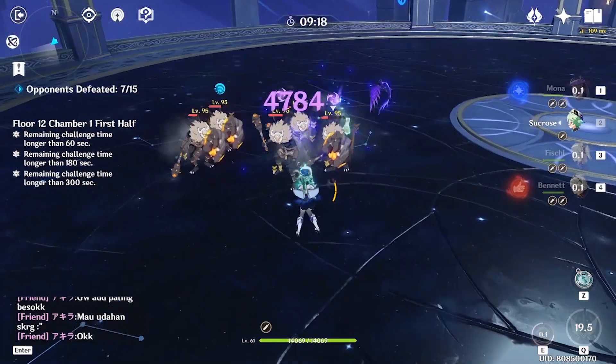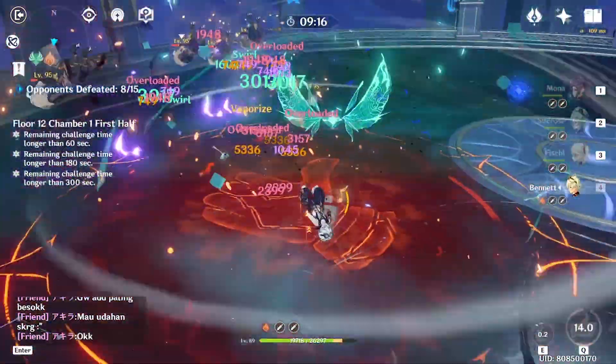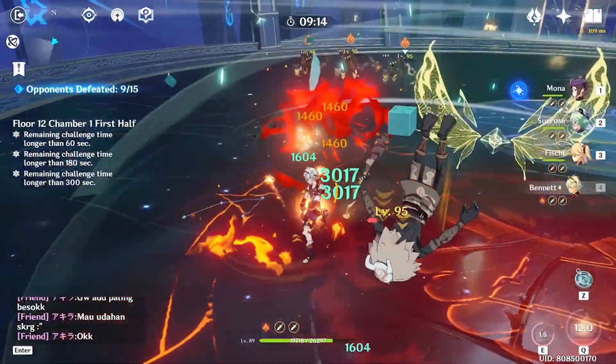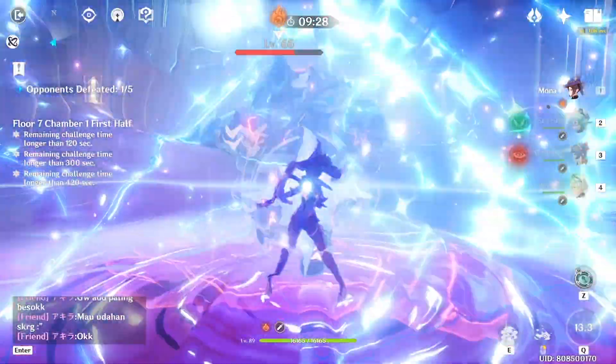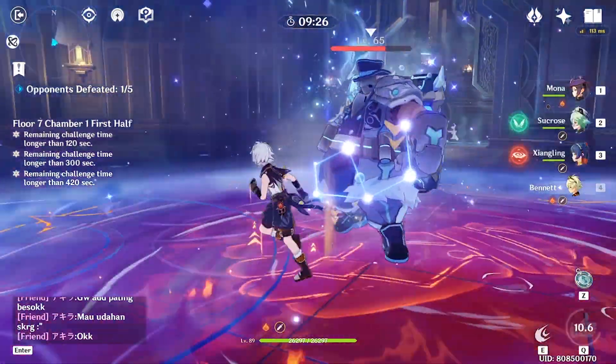Having Bennett on your team is nice because he can tolerate clumsiness. Like if you miss a dodge or you need some extra damage, Bennett's got your back. I even use him occasionally for Spiral Abyss and testing damage.